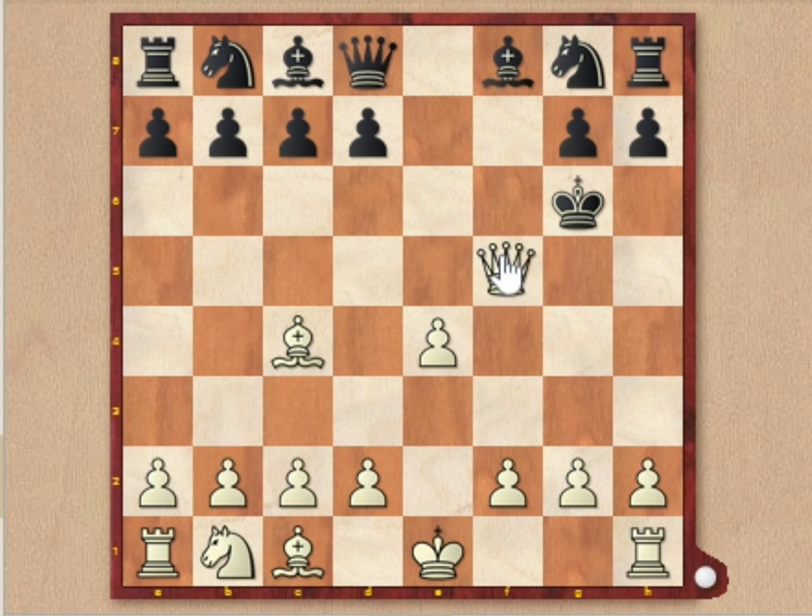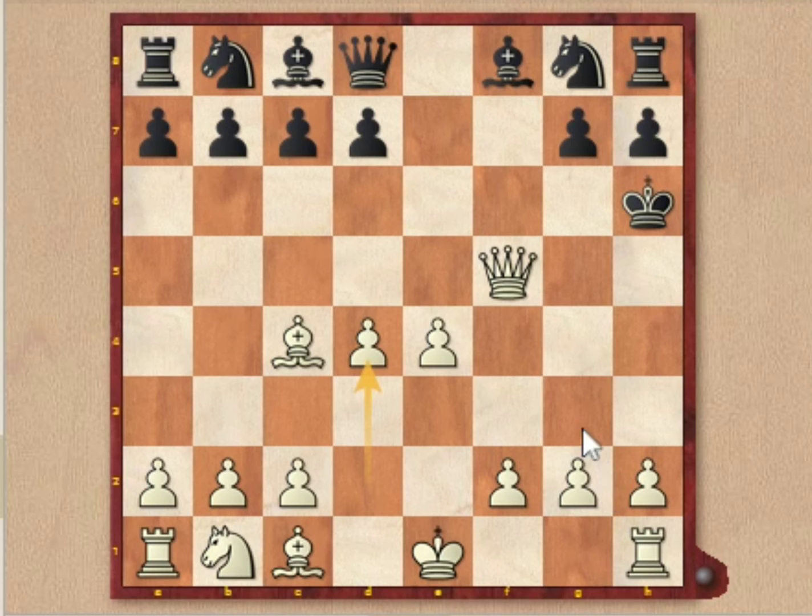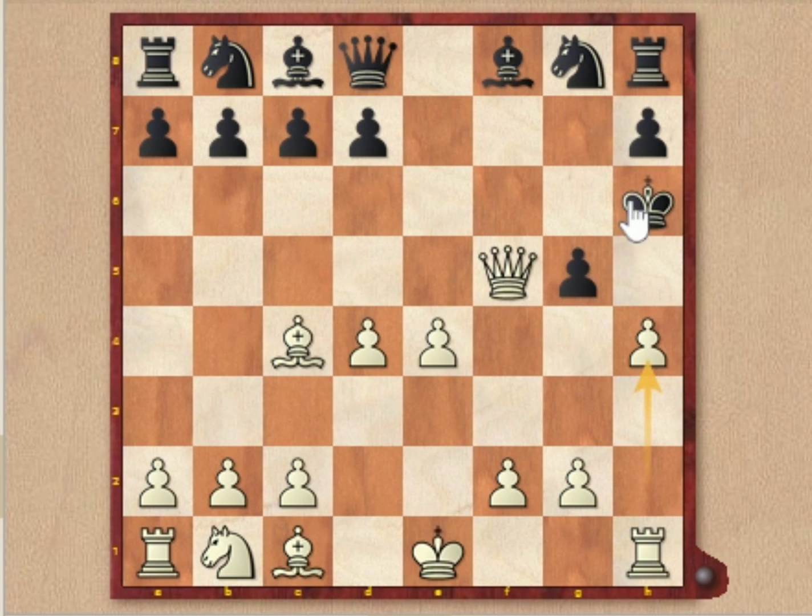The king comes to g6. Here white plays queen to f5 check, and this king has only one square — king h6. So here we check the black king again with d4 check. Black has to play g5, defending against the check. And here we play h4, attacking the g5 pawn so that we can check black. The king moves to g7.